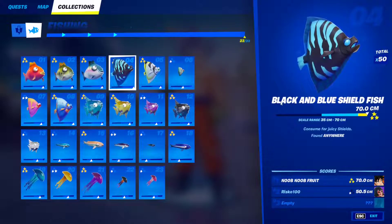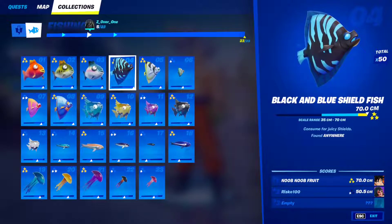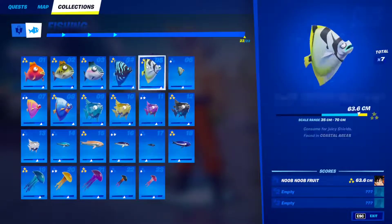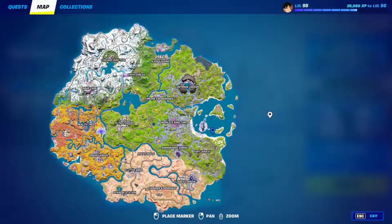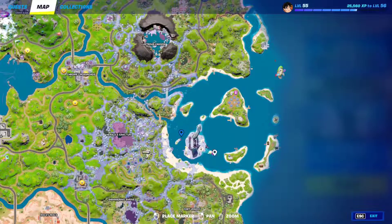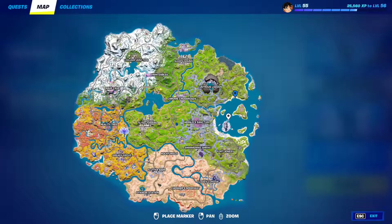Fish 4: The black and blue shield fish can also be found anywhere, just fish around until you find it. Fish 5 is going to be found in coastal areas. Just go to these coastal areas right here and fish around. You'll find fishing barrels around this spot, so just get a fishing rod and fish there.